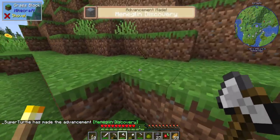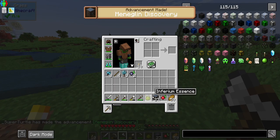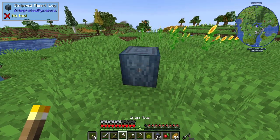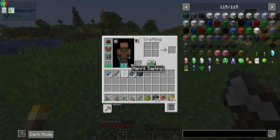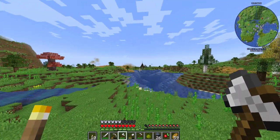We do have the cool vein miner — Ultimine. If we take a look here and strip this, I think that looks pretty cool. I've never used this before in a build, so I want to try it out. We've also got this darker tree over here — we're going to go take a look at that.